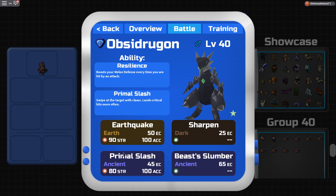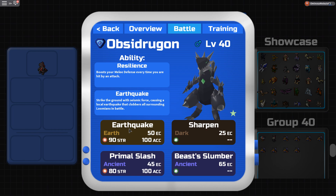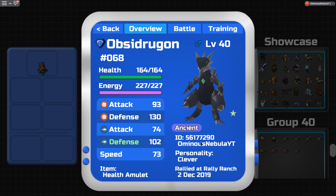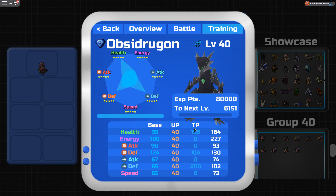With this moveset you can pretty much kill any lumian. You are going to have to watch yourself against light types, but it's still a pretty good moveset. You could switch out moves for other things, but that's the moveset I run. Also, you have to have the hidden ability for Resilience, so if you don't have the hidden ability Opposite you should get it.